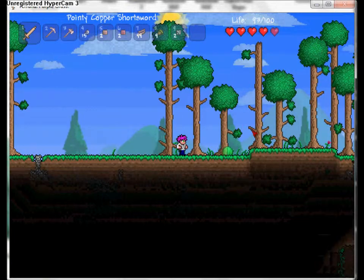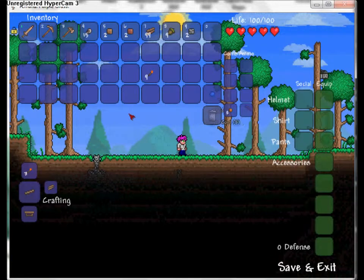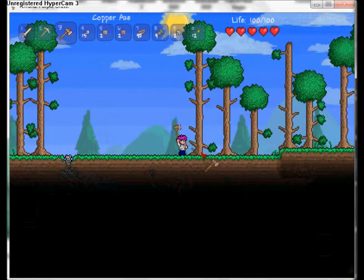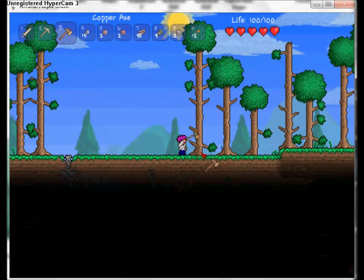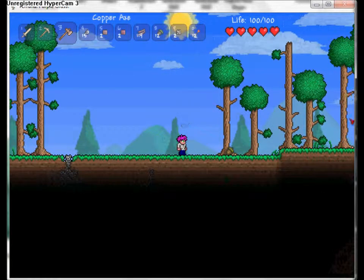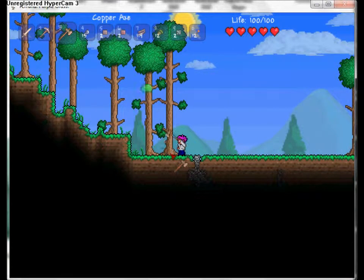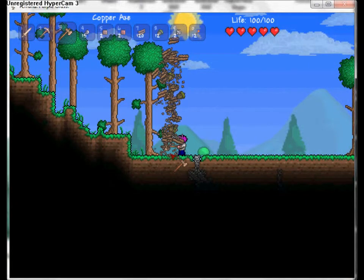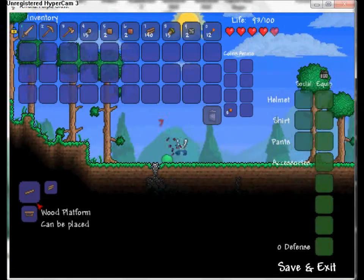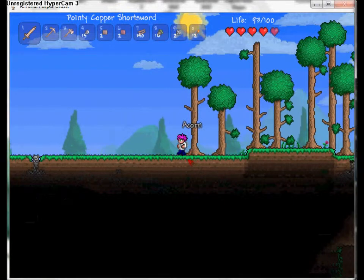I'll kill the slime and make more. He gave me one gel and a little bit of health. I'll also show you guys how to get more hearts - the highest amount is 400 health. Over here you'll gain mana if you find 10 fallen stars that have landed on the ground at night.